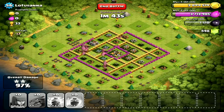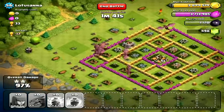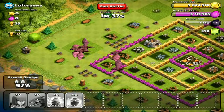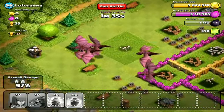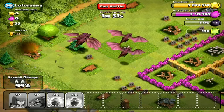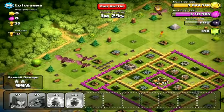Now we're just going to watch the dragons basically take out the rest of the straggler buildings outside the base in the corners. So if you don't want to get taken out by dragons, make sure to build up your air defenses and put them in the center of the base.